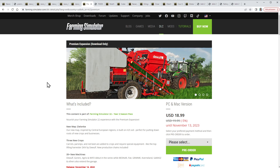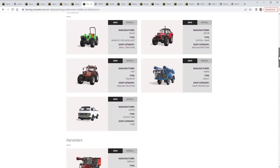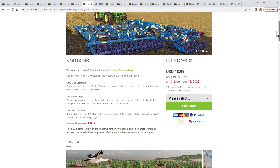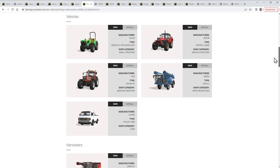Then today on Friday, the mini fact sheets for all machines dropped. As you can see, this is on the page where you can buy the new pack on the farming-simulator.com website. For the last DLCs I made small fact sheets for all of those machines, but this time I won't have the time for it sadly.